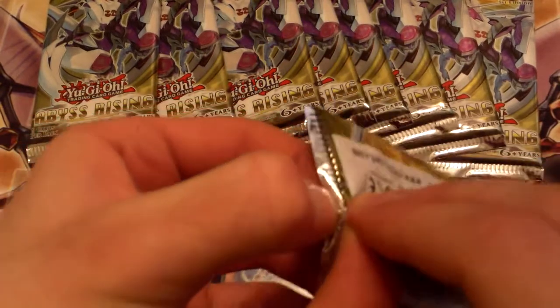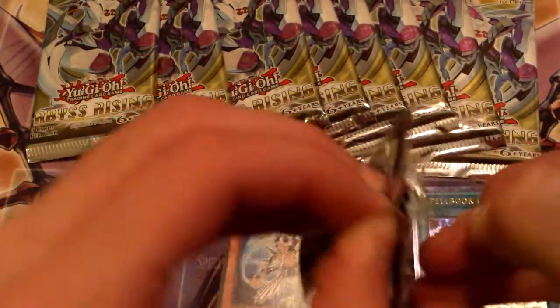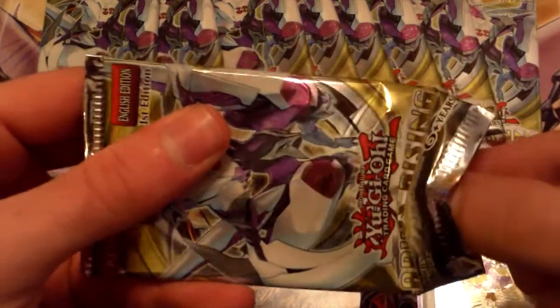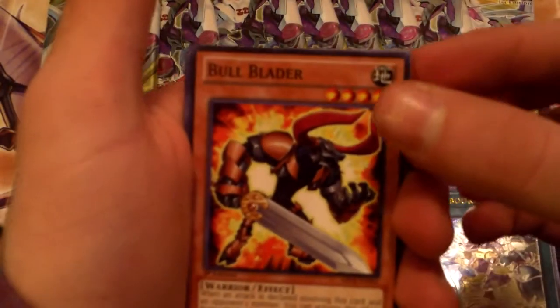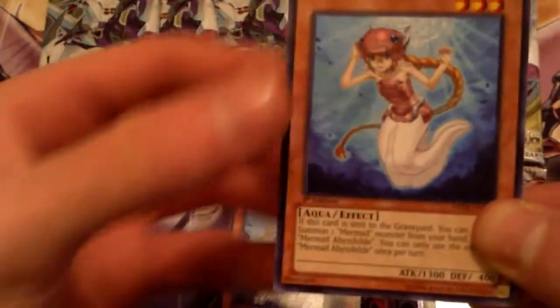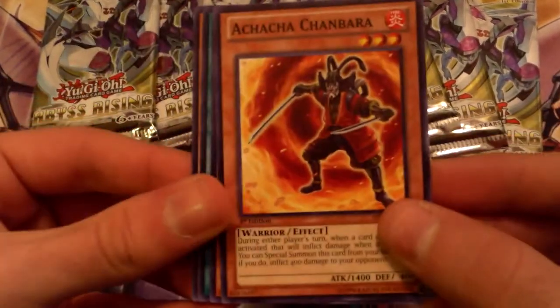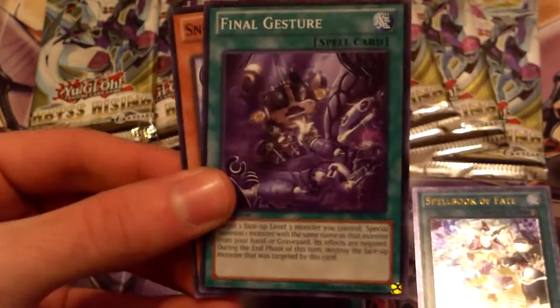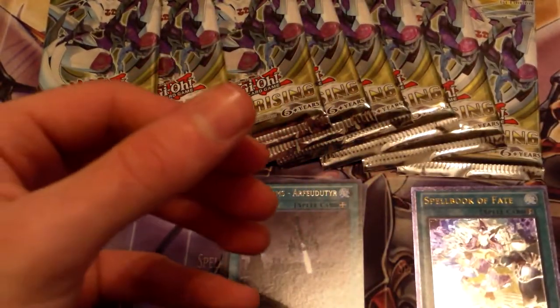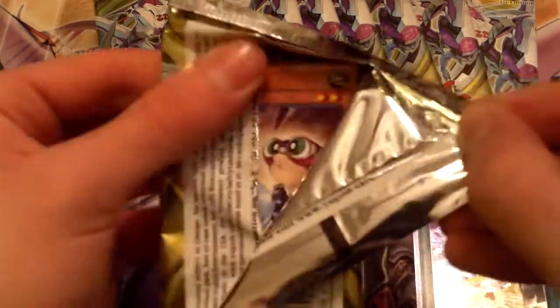I've got an Ultimate Rare so far, not bad. Come on, open! Some of these packs are ridiculously easy to open and some are ridiculously hard, so bear with me. Bull Blader. Magic Deflector. Myrm Alibish Shield — I think that's how you say that one. The Shield. House Dustin. Noble Arms Aphrodite. Achacha Chanbara. Nimble Angler. Final Gesture. And Snowdust Dragon. Like that one was really easy, I don't know why.